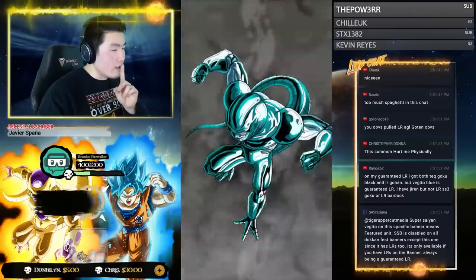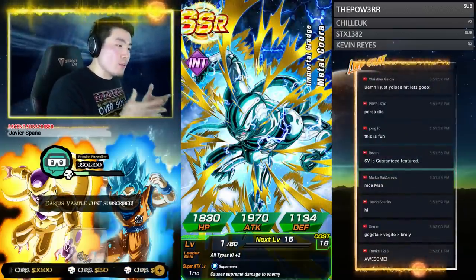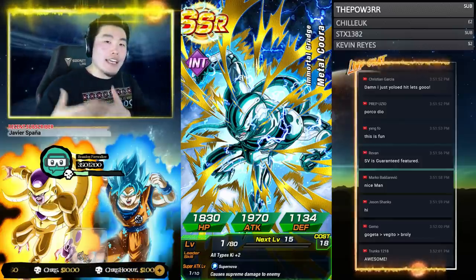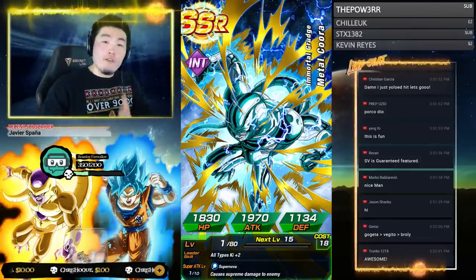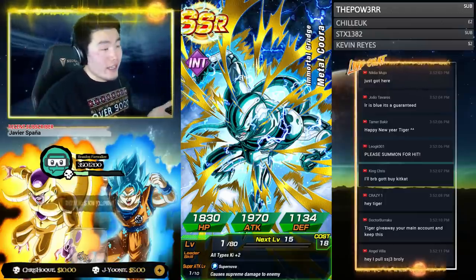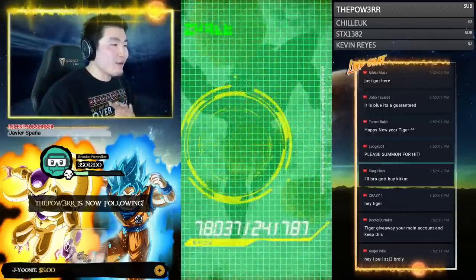Super Vegito is guaranteed featured — so they're treating it like a Dokkan Fest banner where Super Vegito is a guaranteed Dokkan Fest exclusive but not a guaranteed LR, which it would have been if this were a non-Dokkan Fest banner. Metacooler pulled — great support unit. Someone compares me to Nano. I'm honored by the comparison, but let's just let us be us — Nano's Nano and I'm Tiger.